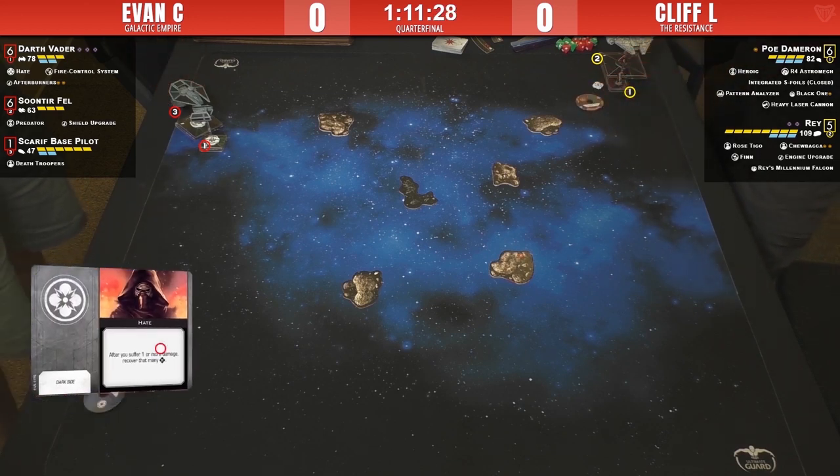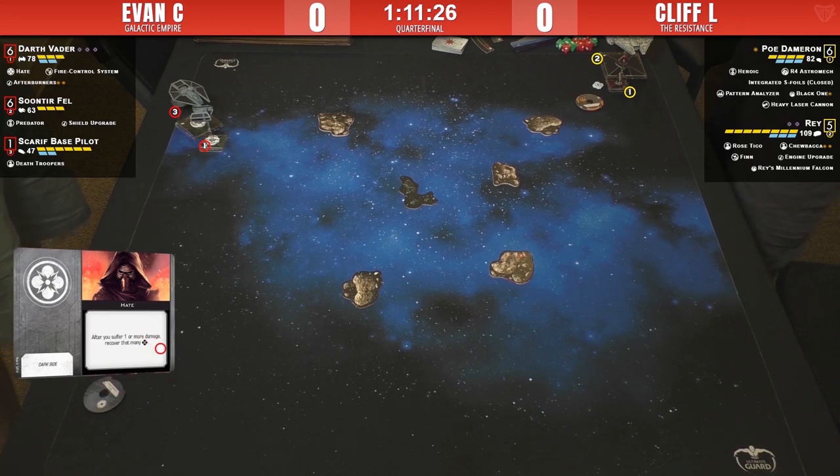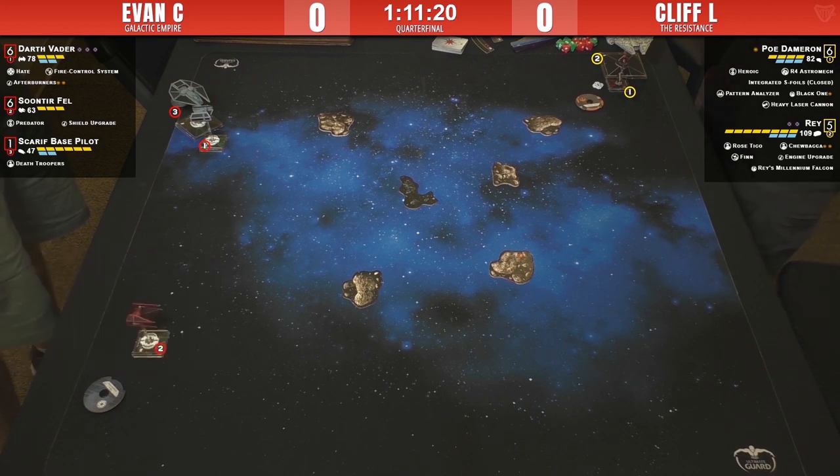Hate is especially good — every time you take damage you recover that many force, so Darth Vader's always going to have a pile of force tokens. It's 78 points. Hate is three points — probably should be a little more than that, but we'll see how well that goes for Evan.